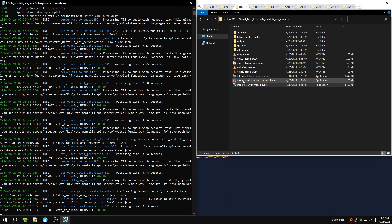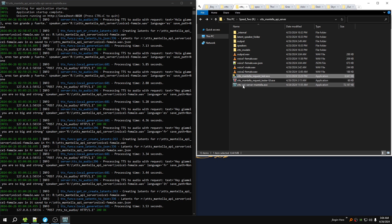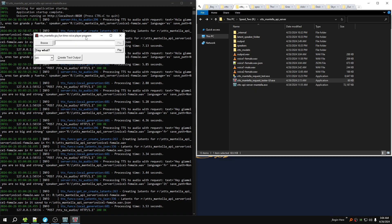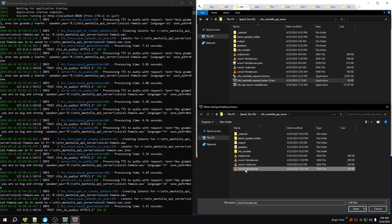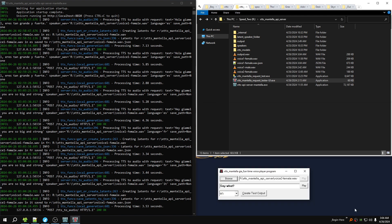This needs to be in the same folder with Test and his Mantella server. Crank it up. Click browse. We're gonna go to voice two now.